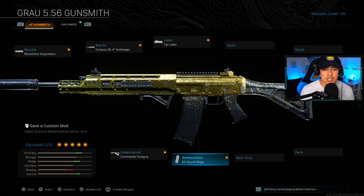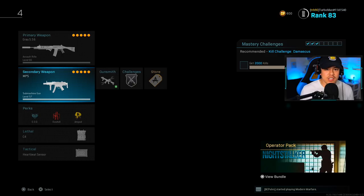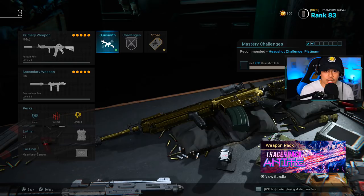For the underbarrel we're running the Commando Foregrip and the ammunition is 60-round mags. The secondary is the same MP5 loadout as stated, and I'll also give you Uzi options later on.